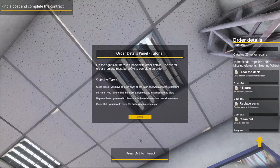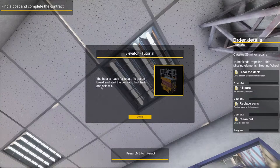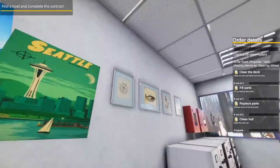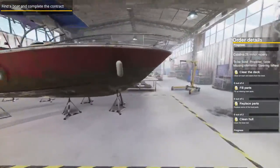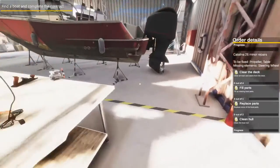On the right side there is a panel with order details. The overall order progress must be 100% to complete an order. Objective types: Clean Trash — throw away all the trash and wash away dirt and stains. Fill Parts — find missing elements and install new ones. Replace Parts — remove old elements and install a new one. Cleaning Hull — clean the hull using a pressure gun. The boat is ready for repair, get on the boat.